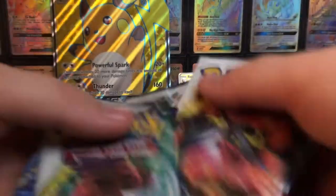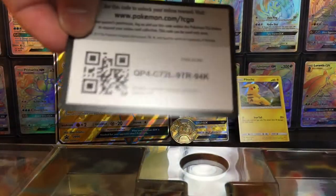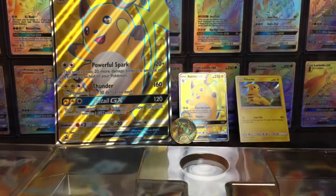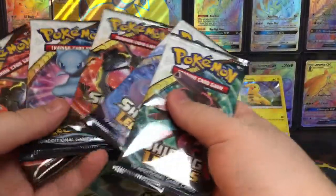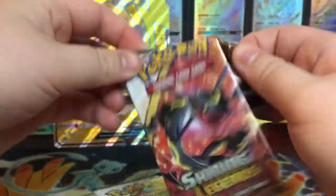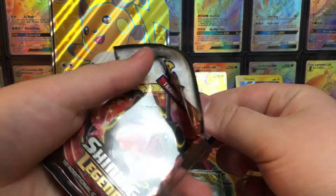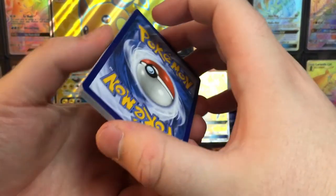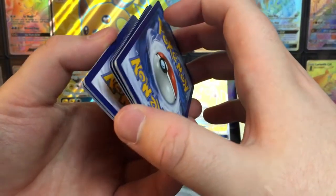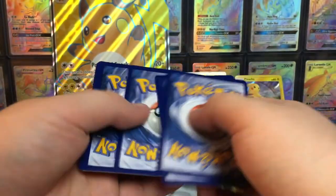We've got five Shining Legends packs. If you want this box for online gambling, go ahead, use the code. The only two cards I need from this set are Rainbow Mewtwo and Rainbow Entei. So if I could get one of those two, that'd be great. It's a 50-50 chance on the rainbows because there are four rainbows and I don't have two of them.